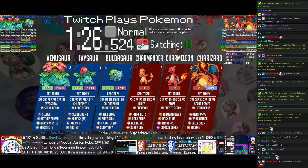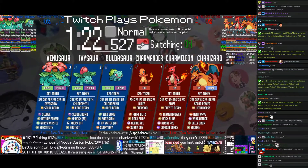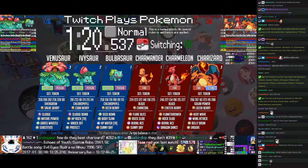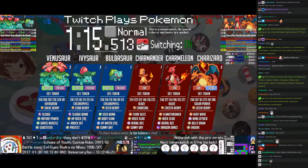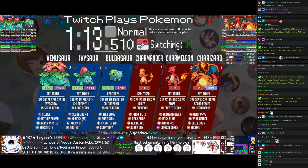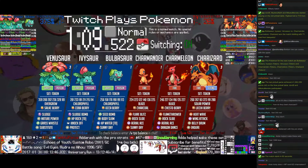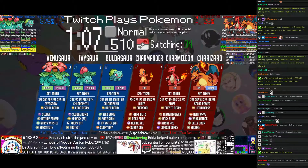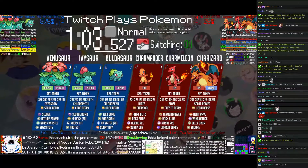Meanwhile, Bulbasaur can use Sunny Day to boost its speed, and then B-Slam the next turn. But Sunny Day will also power up fire moves, so I don't think that's a good idea. And it will retain HP Water — it will still get a chance to B-Slam.